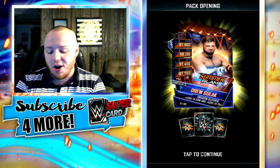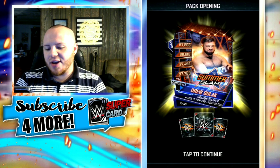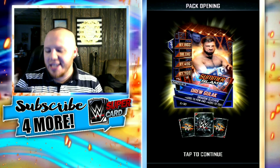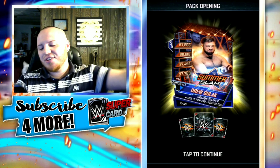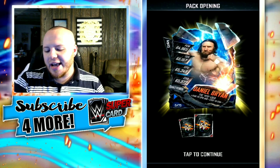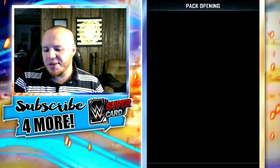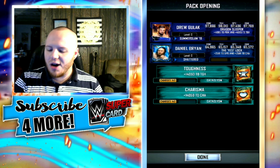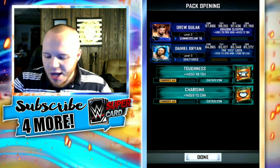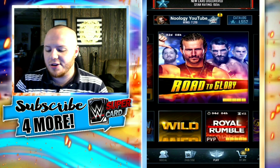I end up getting myself a SummerSlam 19 Drew Gulak! That just made my day. That was really awesome. Also in the pack: Shattered Daniel Bryan, Cataclysm Toughness, and a Cataclysm Charisma to wrap that up. Let me know if this Drew Gulak would be a pro for you by commenting down below. That was some nice luck there for me today.